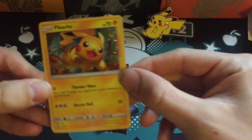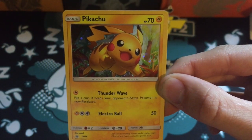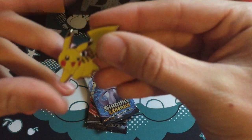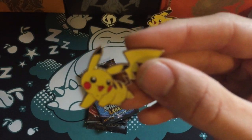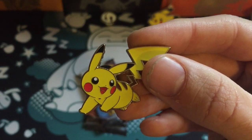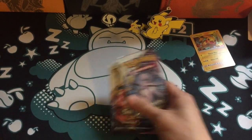Here is the Pikachu promo, Sun and Moon 76 — beautiful card, Pikachu right up in your face. Excellent card. And here is the pin. I'll put this Pikachu right by the Pikachu at the back and it can just sort of chill out there.